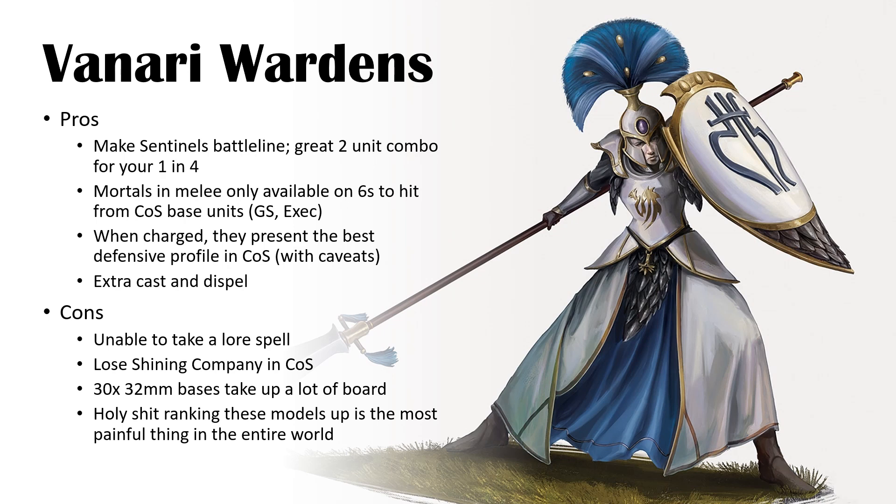They also get an extra cast and a spell. That cast is typically only ever going to be used on Sun Metal Weapons, but if you're not going to be charged and you've taken something like the Hysh Twin Stones, they can cast that first turn and then subsequent turns they're getting plus two to cast, which is good.